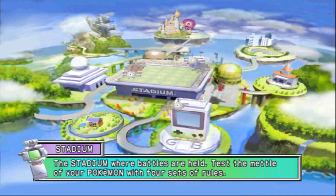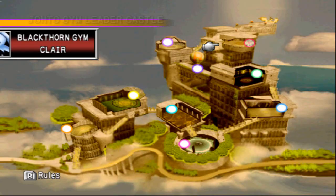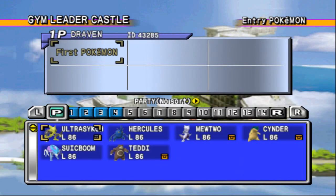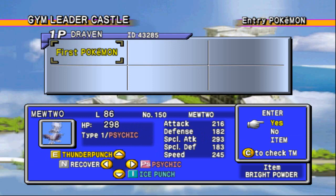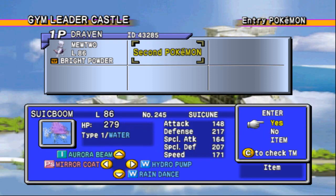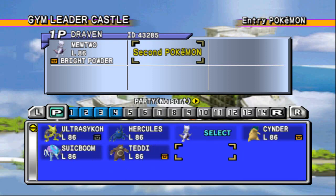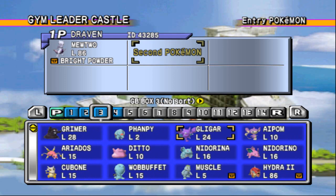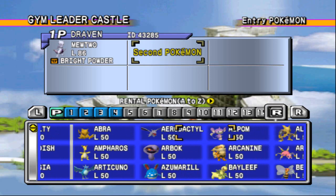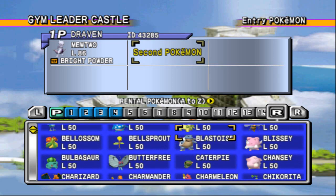And now it is time to take on Claire, the final Gym Leader of this Gym Leader Castle. Of course, she is the Dragon-type Gym Leader, and yes, I did trade some Pokemon from Yellow to Pokemon Crystal. As you can see, we got ourselves Mewtwo - it does have Ice Punch, and it has the best chance to go up against these Pokemon right here.